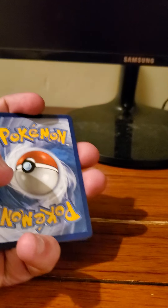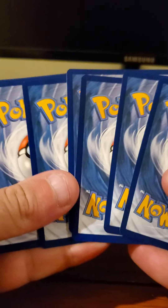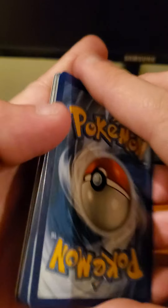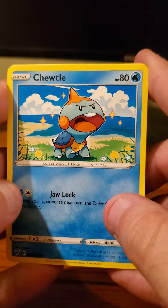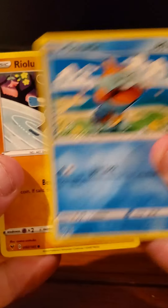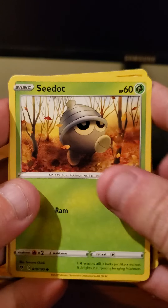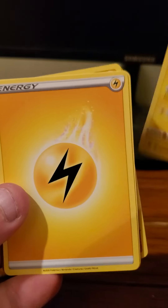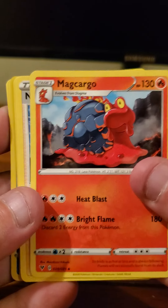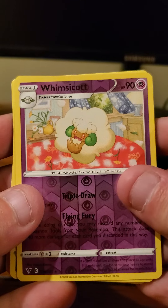The eight packs break down as: Battle Styles, Vivid Voltage, Darkness Ablaze — two Darkness Ablaze, three Battle Styles, two Vivid Voltage, and three Darkness Ablaze total. So we got three Battle Styles, three Darkness Ablaze, and two Vivid Voltage.